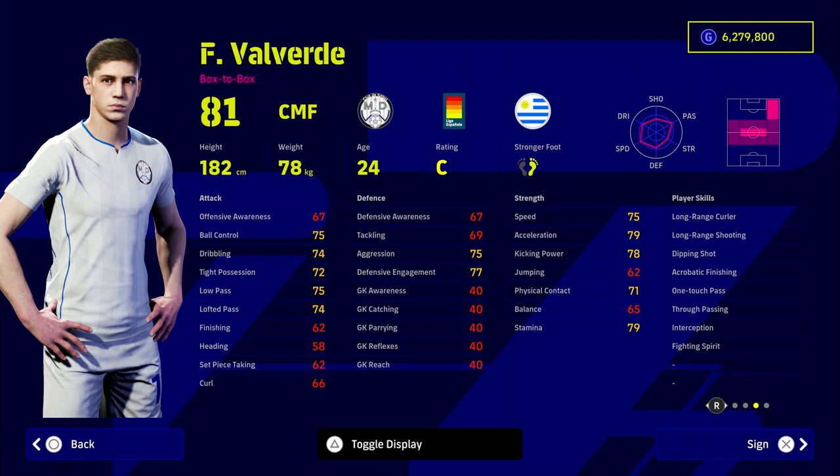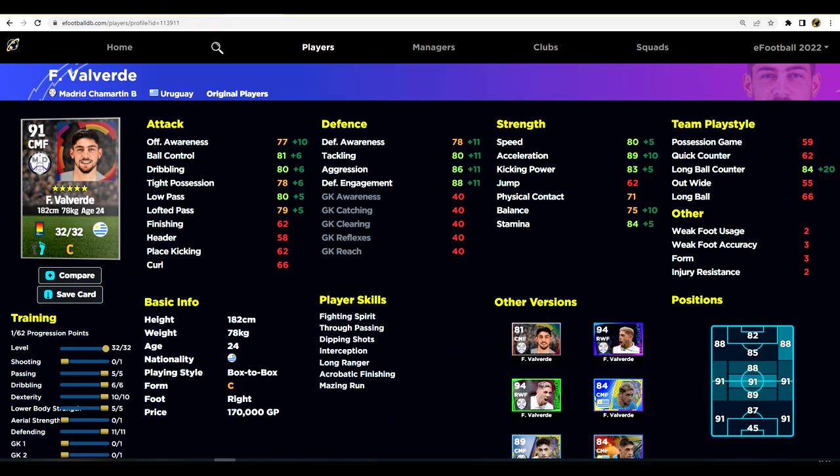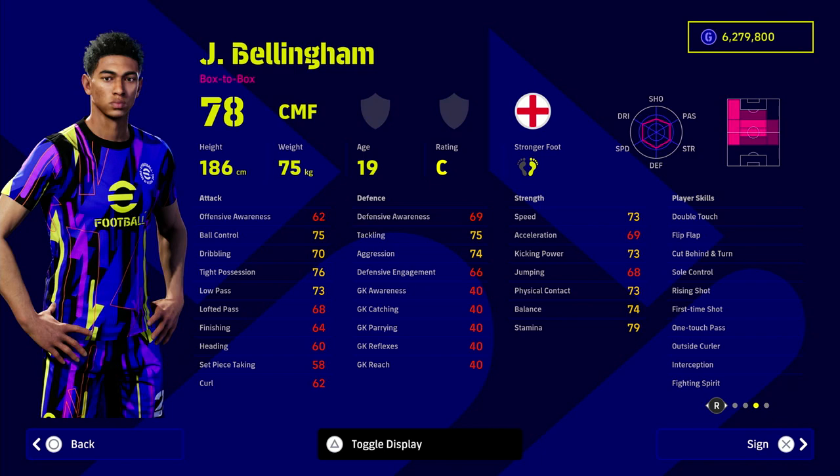Next up is Valverde — feel free to pause to see the stat upgrades. Valverde is all about action and speed. He's not the most aggressive going forward with the ball, but he's super aggressive without it — think of him as a Kanté-type player. He goes to a 91 or 92 overall depending on how you train him. He has really good player skills, and that speed is key: 86 aggression, 89 acceleration — that tells you all you need to know.